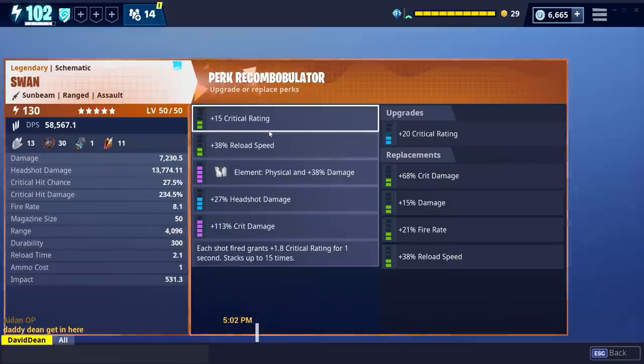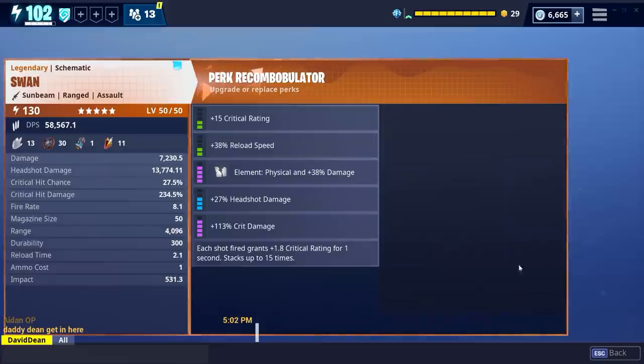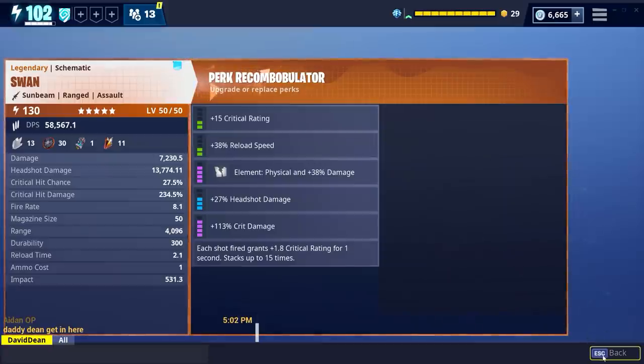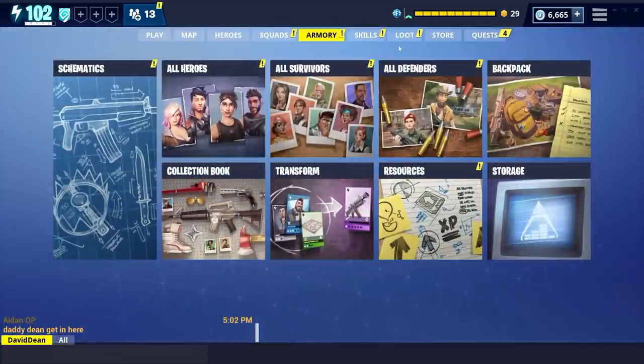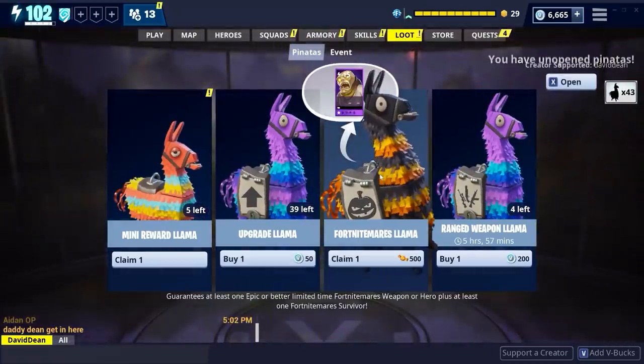Maxed out this could be pretty lethal. I would say I'd max this out and give you a review, but you know me - I take about 15 years to farm perk up. Overall the weapon is good. I got it from a Fort Nightmares Llama, my very first one. As I said earlier, I opened up one on stream. I can actually claim one now, but I'm going to save that because I'm going to do a Fort Nightmares Llama opening. I'll gather about 5 to 10 - we'll see how things go.